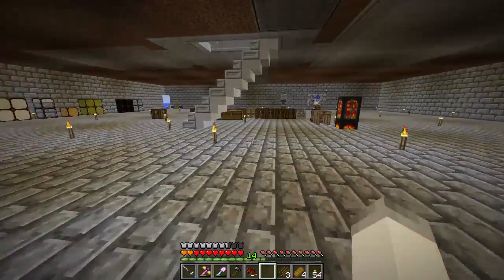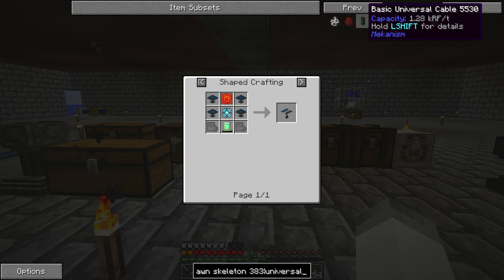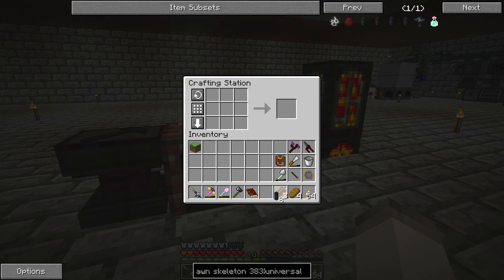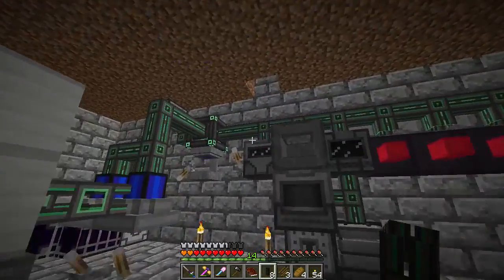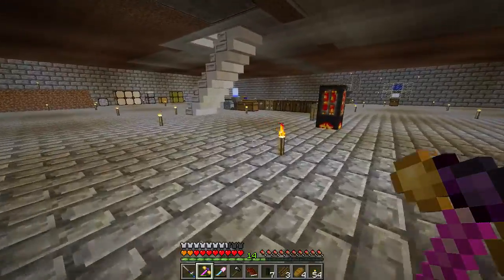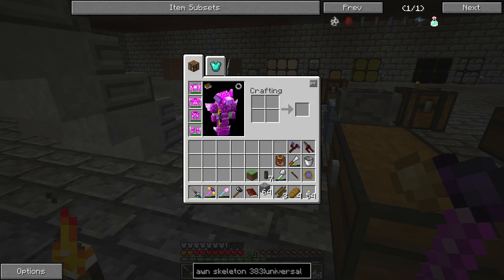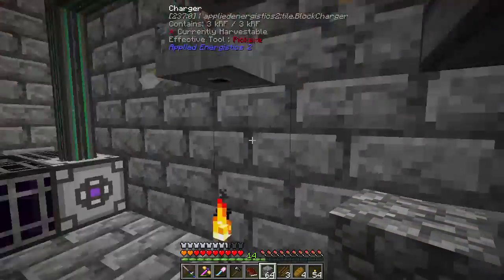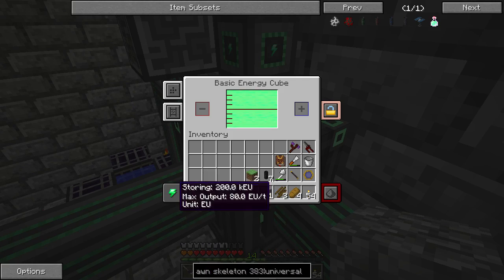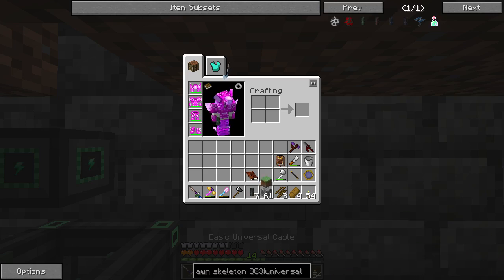I want to make some universal cables — the redstone is what we need. I don't have any blocks on me — that's like the first rule of Minecraft, keep blocks. Let's get the cobblestone. I'll put the other grass block back. Let's get this cable going up. Let's take a look at the quest book, see what it wanted us to make. I don't know how we got that quest.